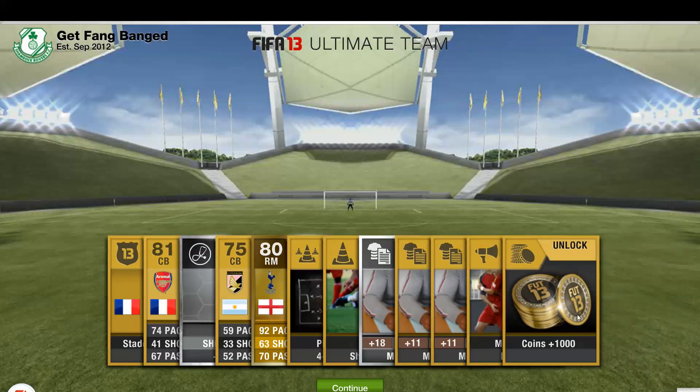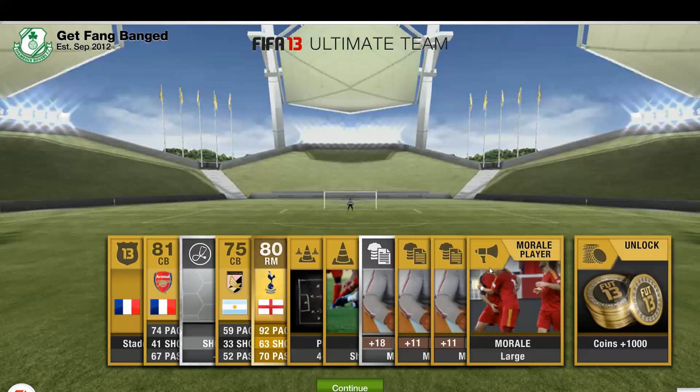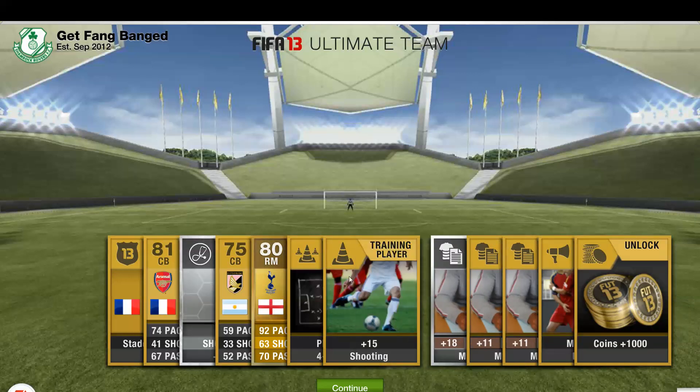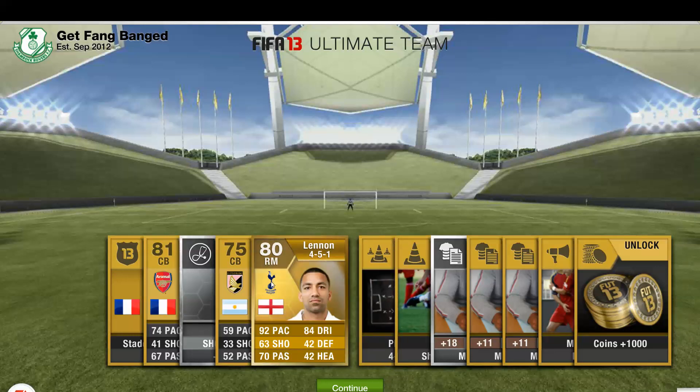I started out with a thousand coins that I unlocked. I got a morale card, some contracts which is pretty cool, a shooting card — who cares about that — and a 4-3-2-1 formation card. I'm pretty sure I'm going to be able to get some coins on that. Check this bad boy out — we've got Linen: 92 pace, 84 dribble, 70 pass.